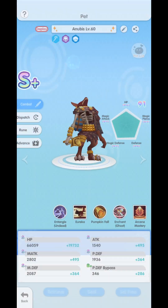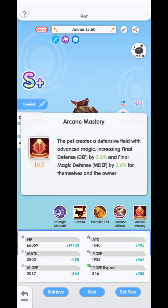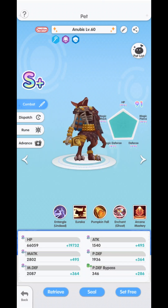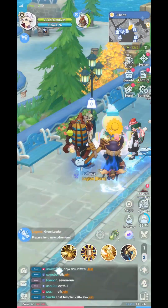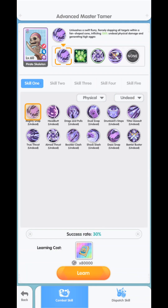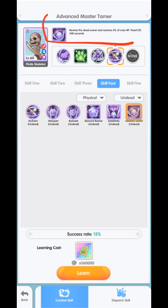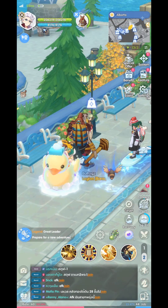For our pet, we are still using the Anobis, and luckily we already achieved the 5th skill, Arcane Mastery. We are going to try to get the 4th skill, which is Secret Undead. The Secret Undead skill revives the dead owner and restores 5% of max HP, with a fixed cooldown of 240 seconds. This is mainly the best 4th skill for our undead type pet.